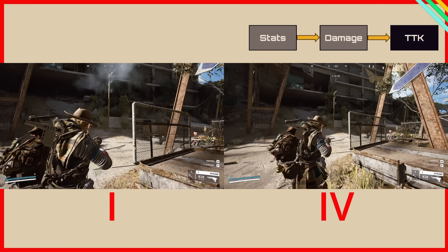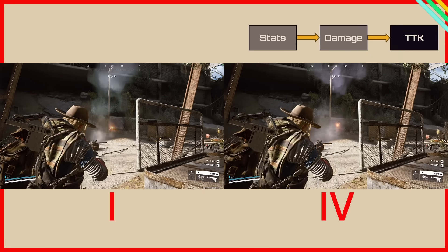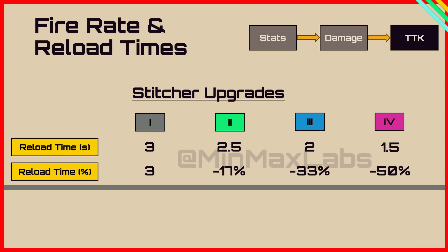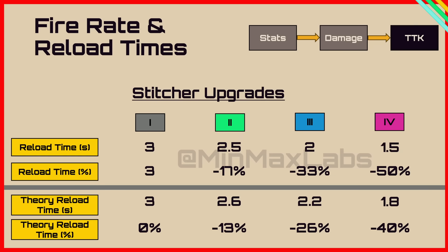Every extra gun level increases reload speed, but there's an issue. Like the Hairpin, the numbers and in-game stats don't add up. The raw reload times I measured are 3, 2.5, 2, and 1.5 seconds at the four levels — a clean linear decrease of 0.5 per level, giving 0%, minus 17%, minus 33%, and minus 50%. However, the game says it should be 3, 2.6, 2.2, and 1.8 seconds — equating to 0%, minus 13%, minus 26%, and minus 40%. We don't really know why this discrepancy exists. If you have any idea, please discuss it in the comments below.